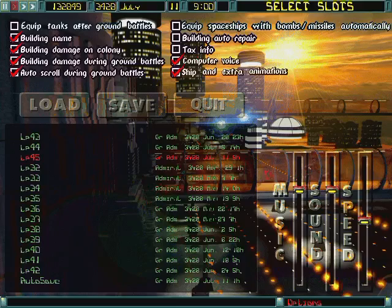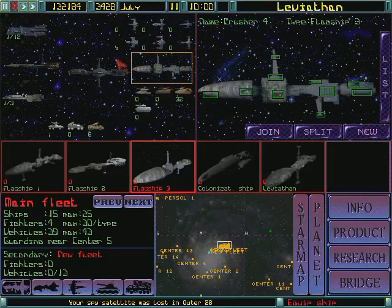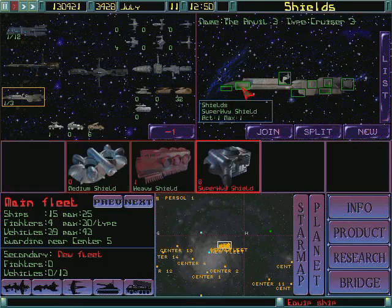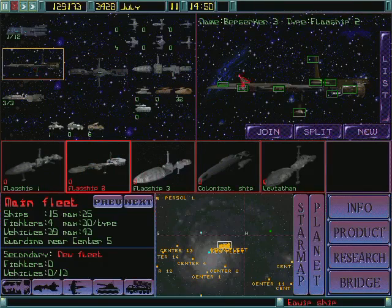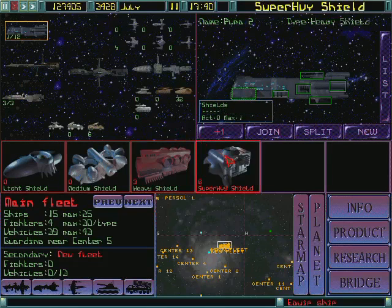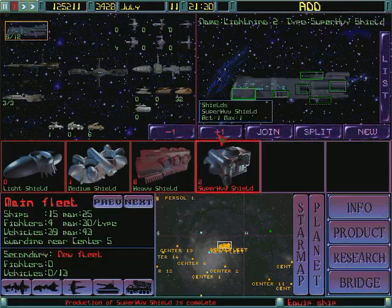Greetings and welcome to another episode of Let's Play Imperium Galactica, where we are poised for doing very, very interesting things. Currently I'm still upgrading my ships because they need it. I was upgrading the heavy shields to super heavy, and I think you already had one. I might as well upgrade these guys as long as I have them. Since I can't sell any ships that I have deployed, I might as well use them up, which is kind of why the ships are still hanging around.